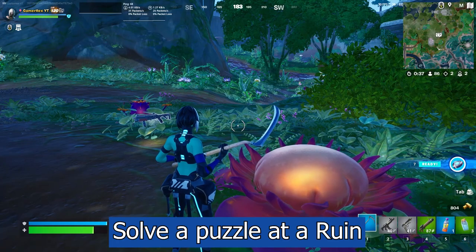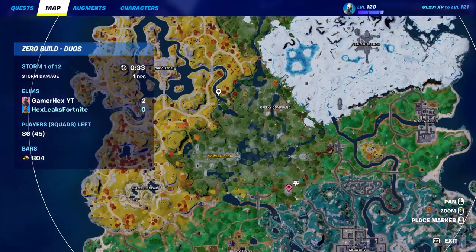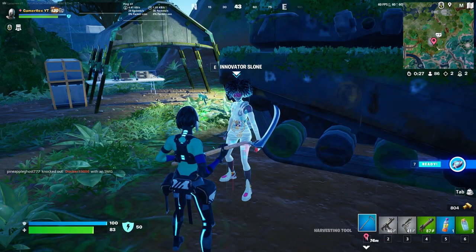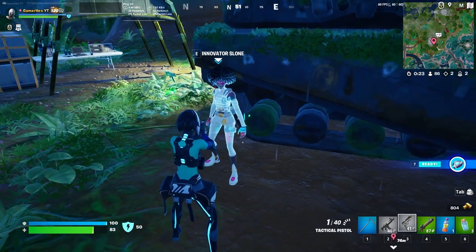For the next challenge, you need to solve a battle at the ruin. The puzzle can be found at this area, there is also one here and one here, but the easiest one is actually at this location. To be able to solve that puzzle, you first need to get an epic item.